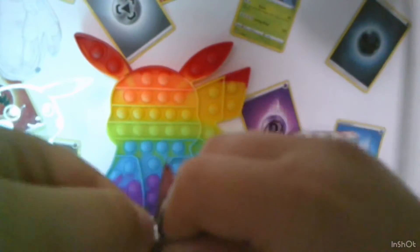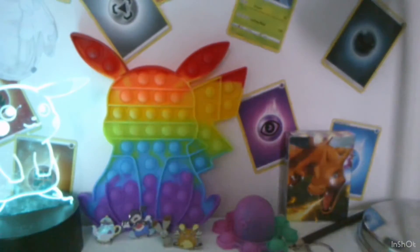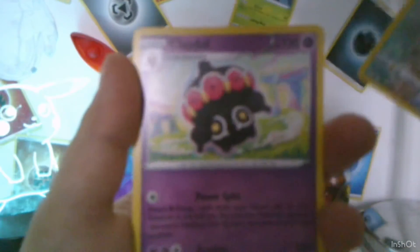Let's open another Battle Styles to go for Tyranitar V, or maybe an alternate artwork Rapid Strike Urshifu. See what we'll get out of this next booster. Code card, four cards from the back. Leaf energy, Tower of Waters, Lucario, Weak Knees, Weepinbell, Glameow, Slowpoke, Yamper, Murkrow, Sandile — reverse holo Umbreon and a Keldeo!